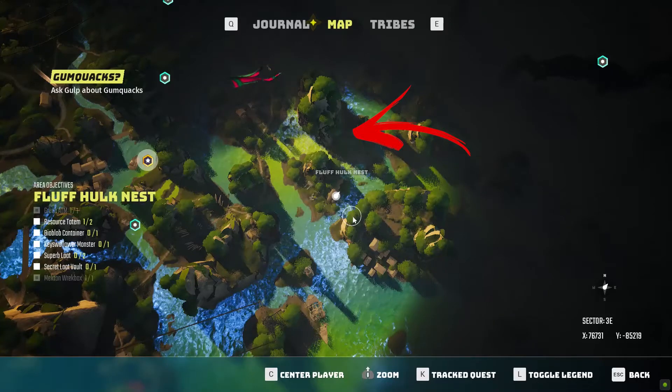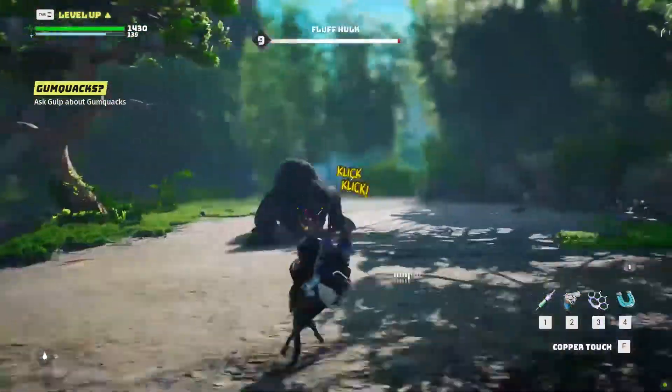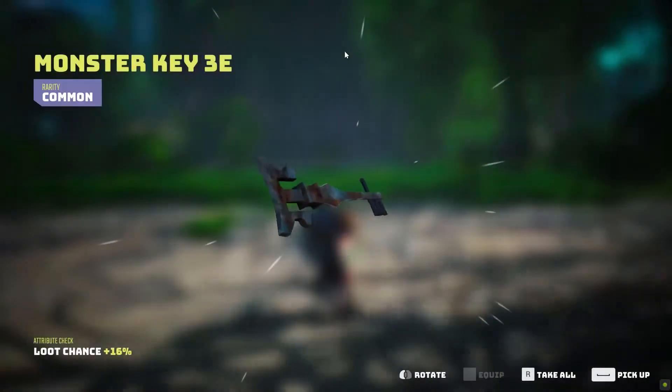To get to it you need to first defeat the Fluff Hulk you will find in the bottom side of this location. This is needed to obtain the key to open it.